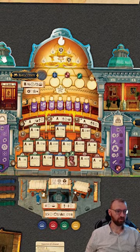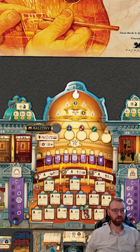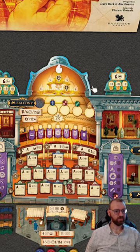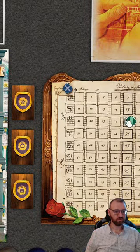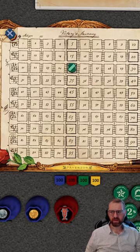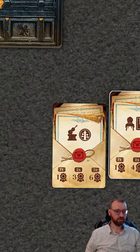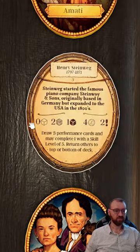There are also bonus tiles — just another great way to get points — and point boards where you can track and score everything. You also have objectives you can go for throughout the game, and you get a starting family that provides your starting resources.